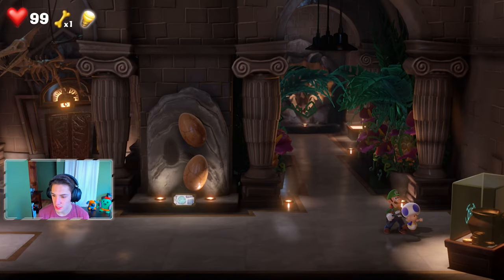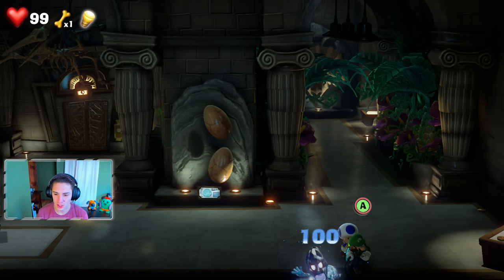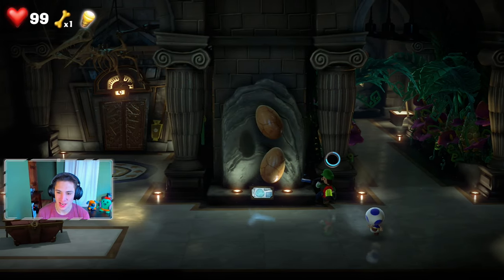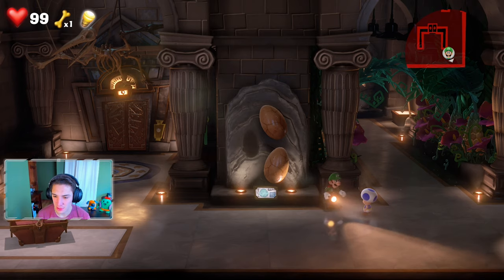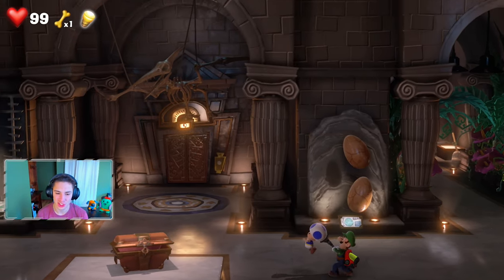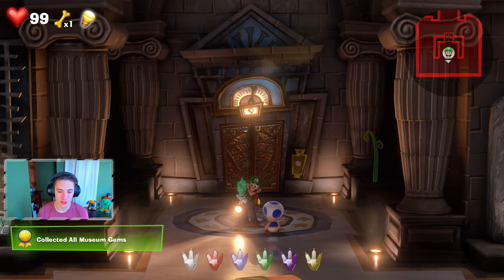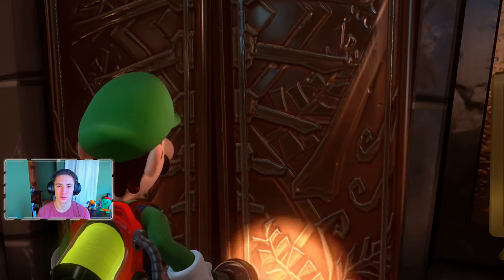We're gonna shoot Toad at this case right here - break it open and a gem ghost pops out! He has 100 health so we gotta hit him at least twice. Get over here buddy - one more hit, slam him up, suck him up and grab ourselves the fifth gem. Now we can actually shoot Toad at this pterodactyl, break him up, cash falls out, and there's the final gem! We collected all the museum gems - now we bring Toad back to the elevator. I love the little squeak sounds they make when Toads walk.